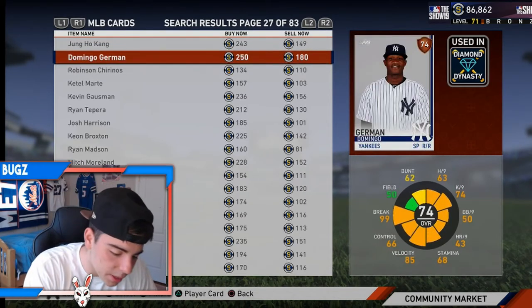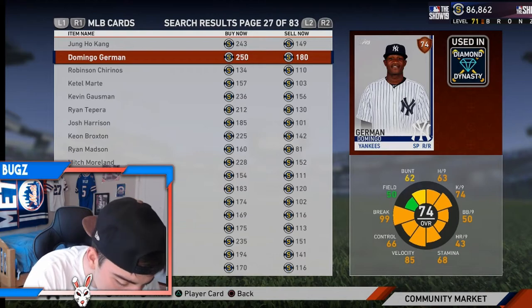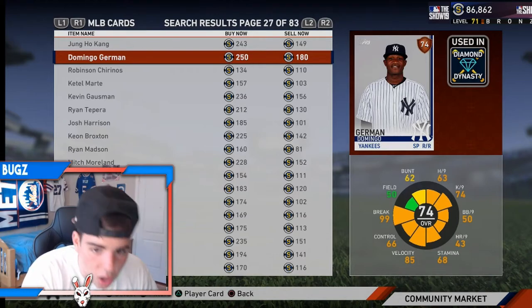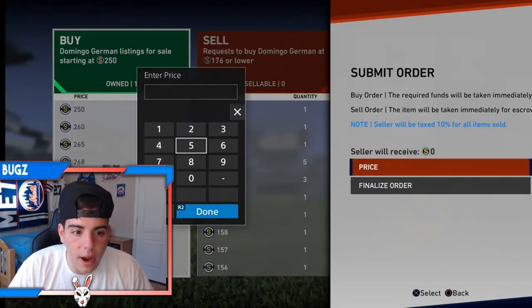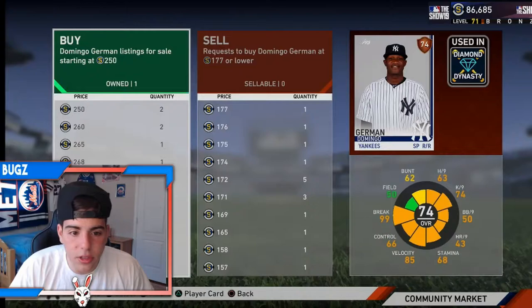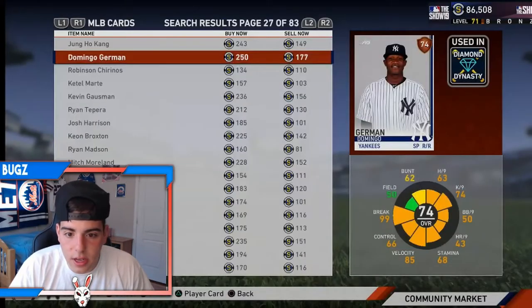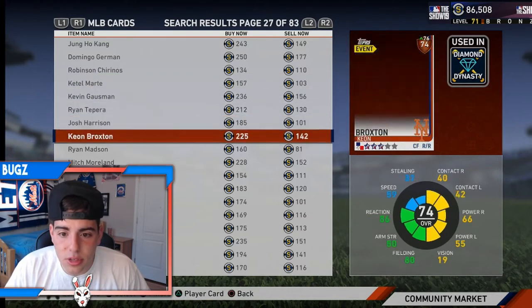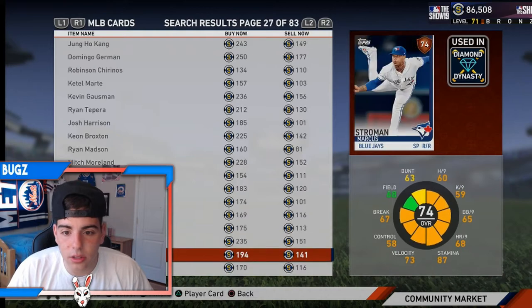Domingo Hernandez - I don't know if he's doing that good. Let's check. Oh my God, he's amazing bro. I'm picking him up right now, I'm picking up a couple. This is a very good pickup for bronze cards - he's pitching gems like crazy. If you pick up a lot of him, maybe he'll go silver and you make some stubs. Let's get it. We got a lot of good bronze cards.